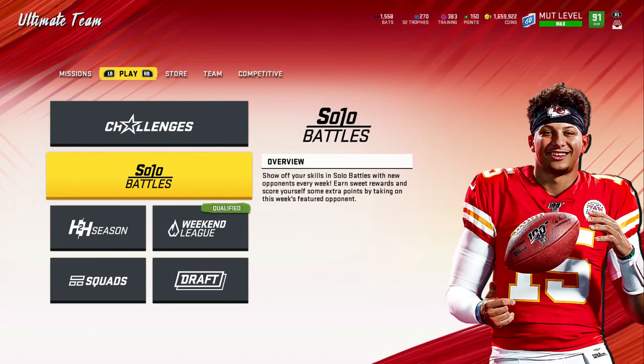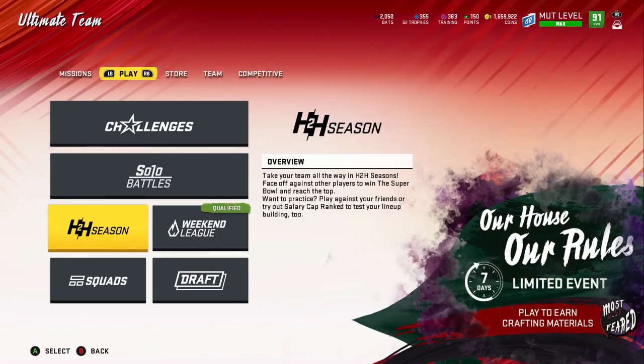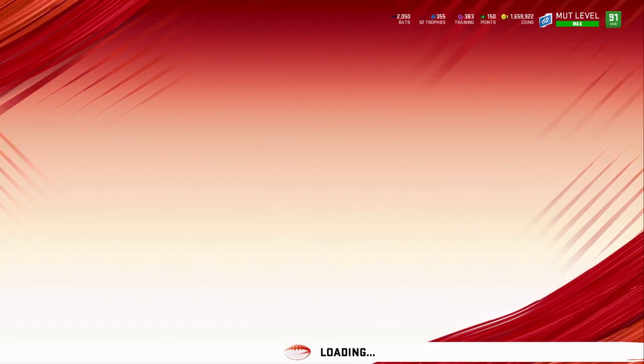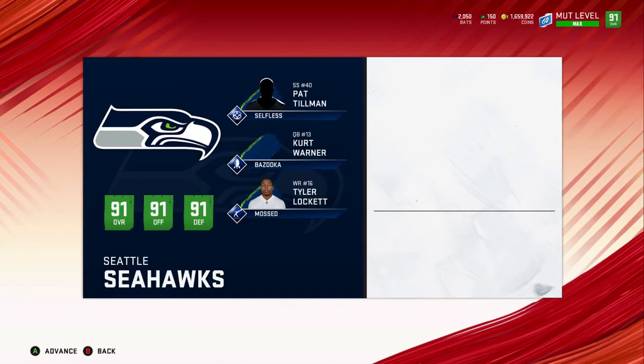I've basically been focusing on Weekend League, Solo Battles, and stuff like that, trying to get a new quarterback that fits me. I think I finally found one — Kurt Warner. He's great because I don't have to put Slot Apprentice on any of my other receivers, tight ends, or halfbacks.